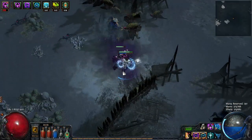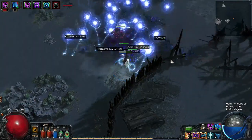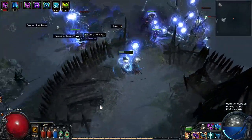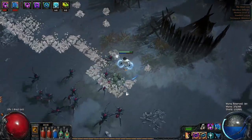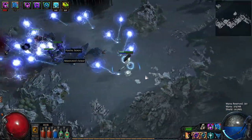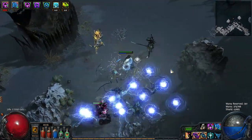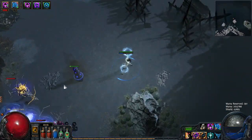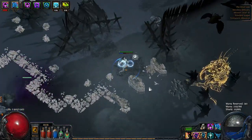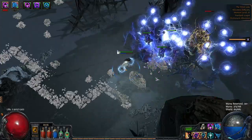What's up guys, Lifting here. In this video I'm going to share my dual ball lightning crit witch build that I've been playing the last few weeks on the beta. I'm going to show you the skill gem setup, the skill tree, and briefly talk about what kind of gear or stats you should prioritize for this type of build. Before we get into the build itself, I need to warn you that this is a work in progress.